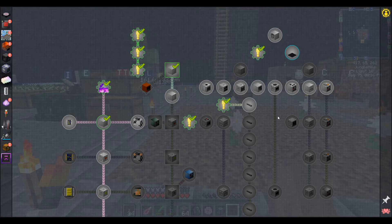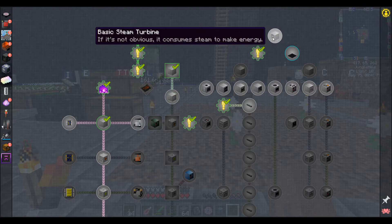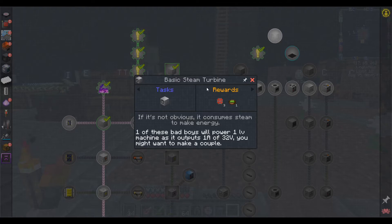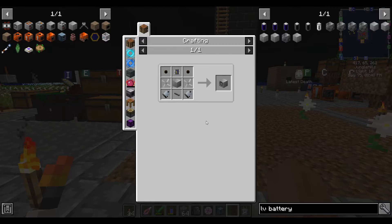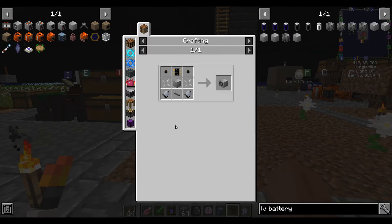The ones listed here are some of the most important ones — there may be a couple more that we need — but before we can even get into that, we need to actually make power, Greg Tech power, and to do that we need a steam turbine. But the steam turbine requires circuits, so circuits kind of represent the core of your technological progression in Greg Tech.